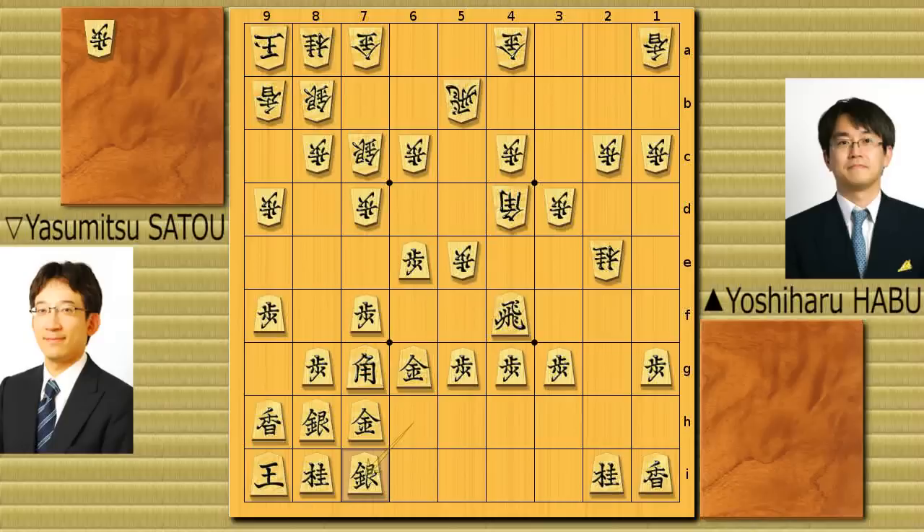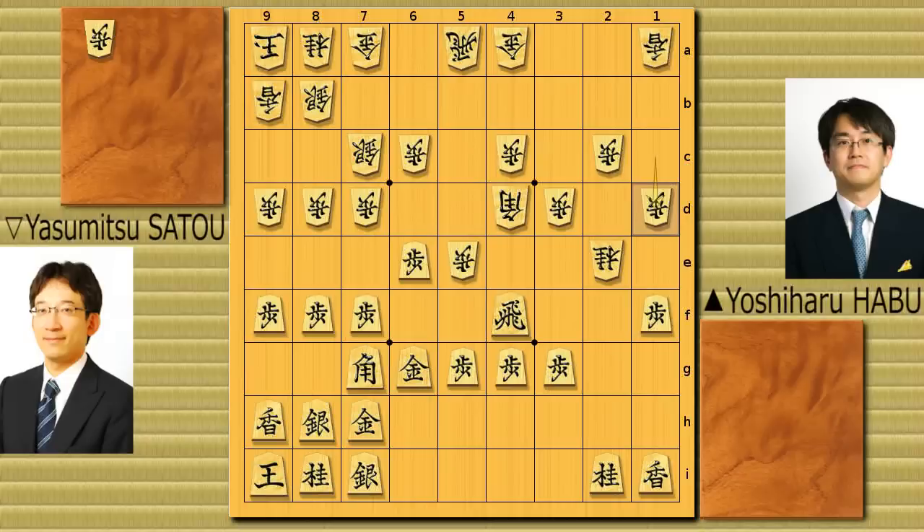Pawn 8f — maybe he's trying to push the silver ahead. Pawn to 8d. 1f, 1d. Now 6f, bishop 6f. What is he trying to do? He wants to exchange the pawns here because he wants to drop it here. If he played gold to 5b, he goes there. Pawn 7g — he doesn't take it. Gold to 7b, because now the silver can advance. Pawn 7g, silver takes it, attacking this square.